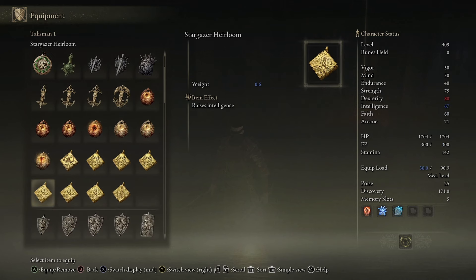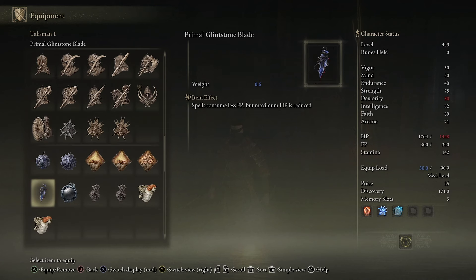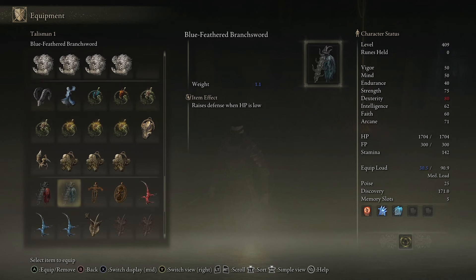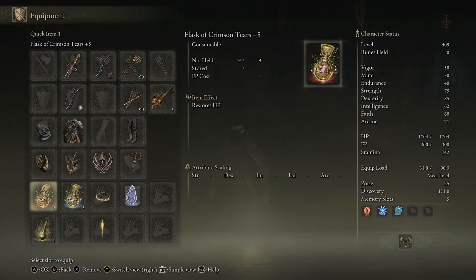If you don't have all four of those talismans, you can replace them with some decent alternatives. For example, if you are not wearing any clothes, Blue Dancer's Charm is really good — it increases attack power. If you want to run naked, use the Dead talisman. If you are low on health these talismans are really good, or conversely if you have maximum health use the Ritual Sword talisman.